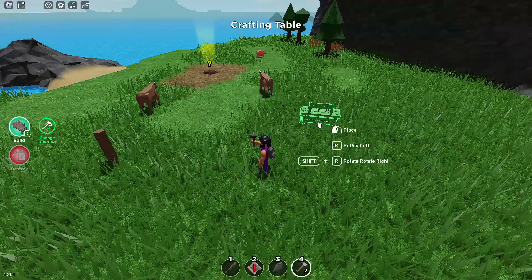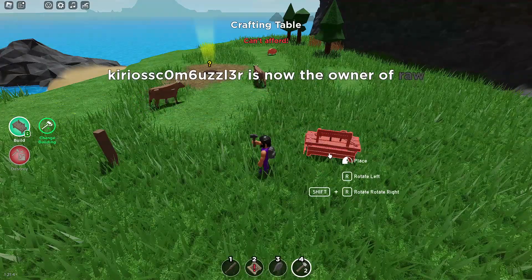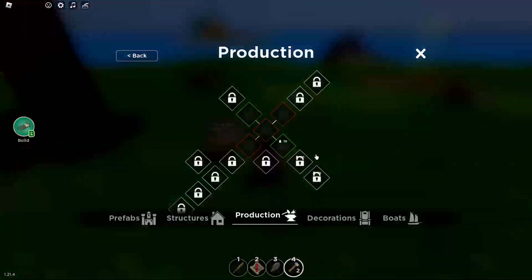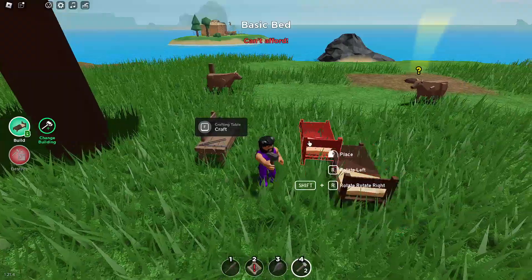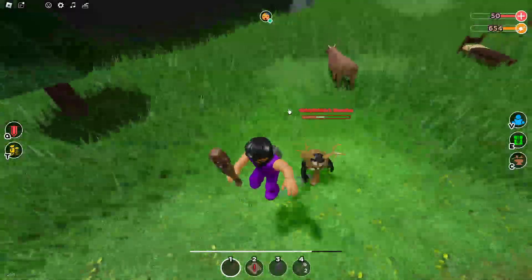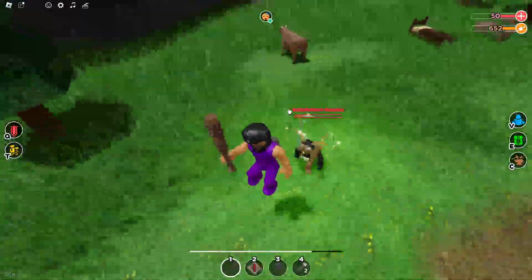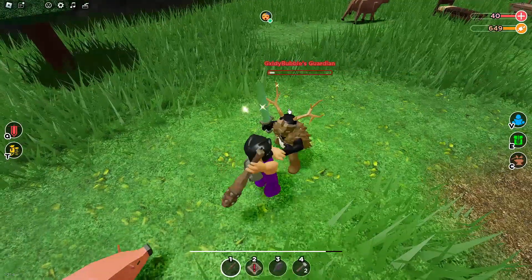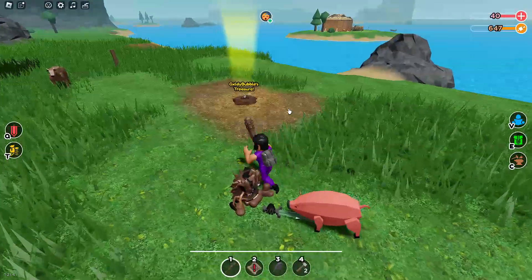Now once you place the crafting table down, you can just fight the boss. It's a pretty easy attack strategy pattern — you actually don't really need a bed to do this, but it's just a suggestion. So you hit about 2 to 3 times, then you move out of the way, hit him again, and basically once he's dead, you can just get the prize.